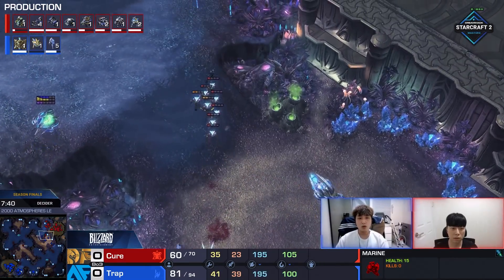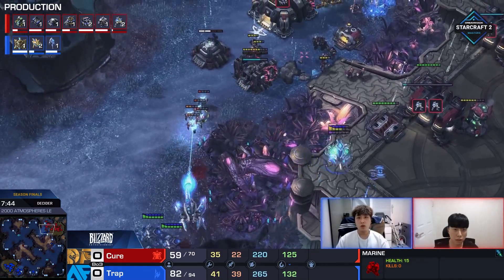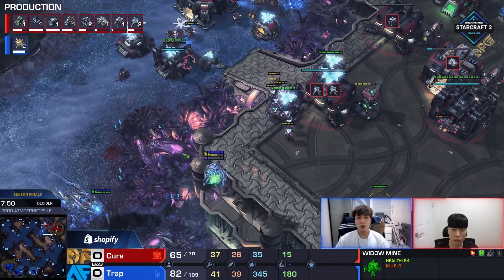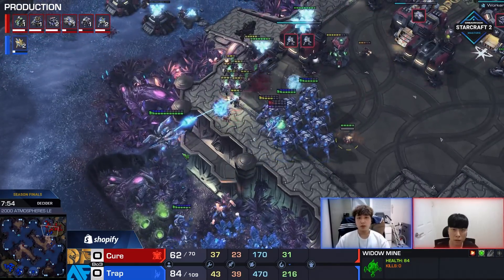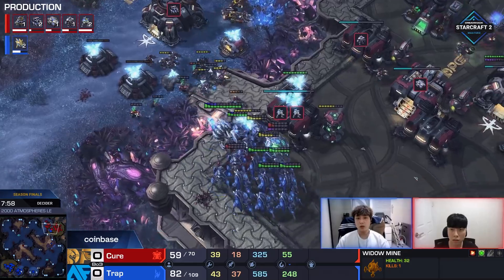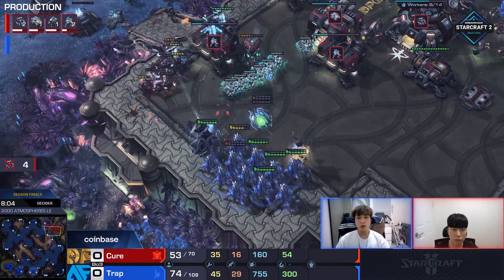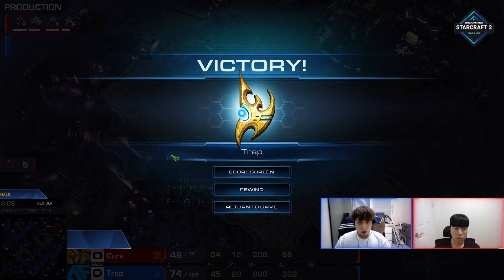You've got no evacuation plan as Trap is morphing in units to get ready to just go, go, go into this. We're going to have a pretty quick conclusion to this first game because Trap has got an amount of units here which I don't see being stopped. Especially because Cure's been losing so much. He blinks up into a Widowmine — I don't even think that matters at all because the Stalker count is so high. Void Ray is supporting. Double bunker at the front don't matter if you're fighting in the main base.